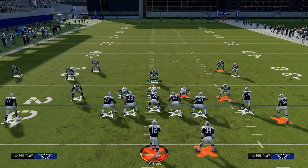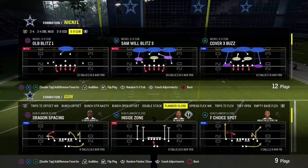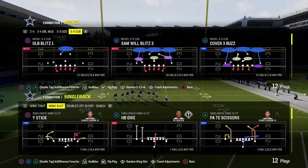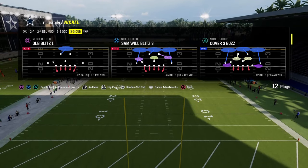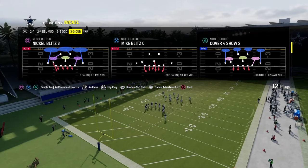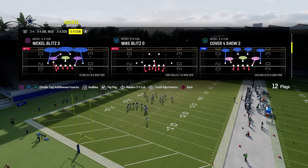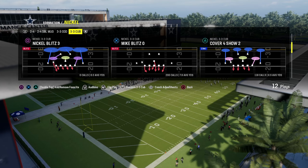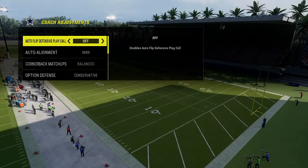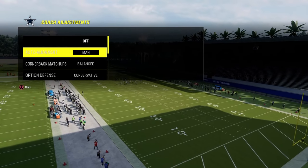Another important thing to cover is this new hotness: under center run game and under center rollout glitching. 3-3 Cub had its main rise in the meta late in the Madden 20 season because it was a really good run defense. When you're playing somebody using these under center rollouts, I really advise utilizing a zero-yard curl flat.